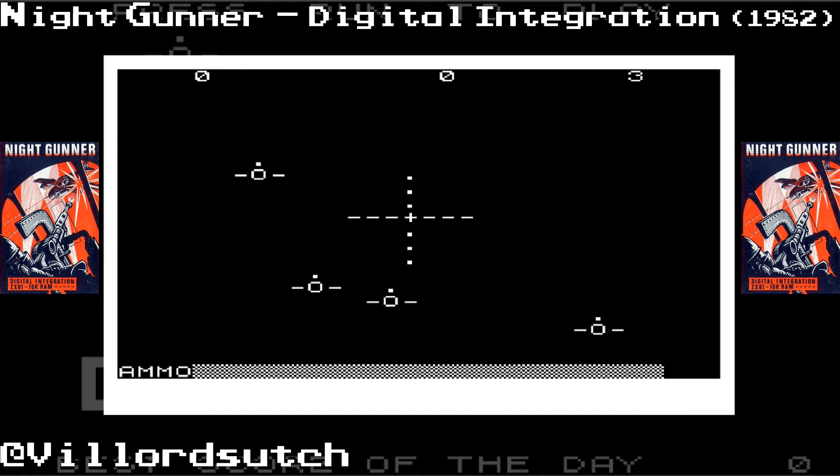We are in a — is it a Lancaster bomber? I think it's supposed to be a Lancaster bomber. I've read the instructions. These bad bastards are shooting at us and we've got to retaliate by shooting back. The fire button is Q. As you can see, we're shooting back at them.